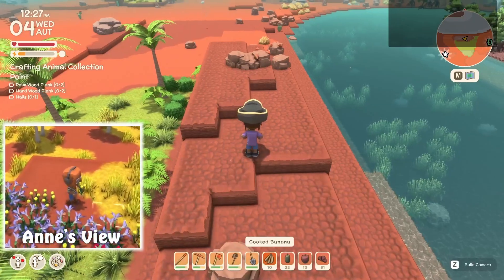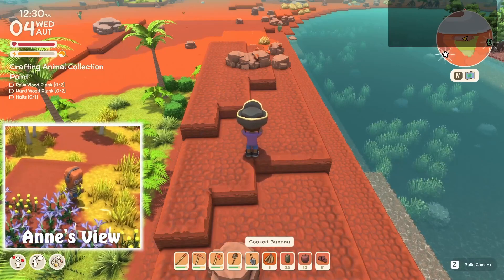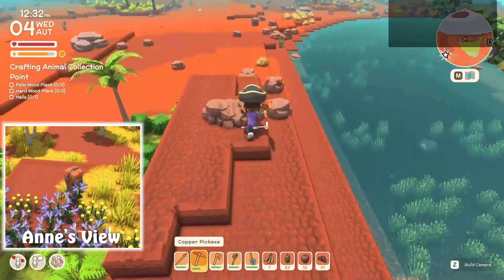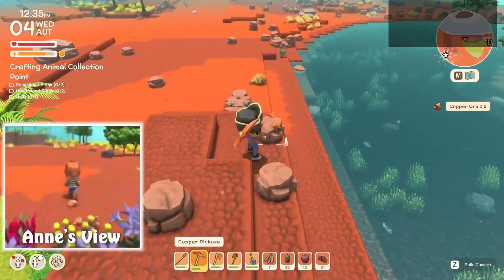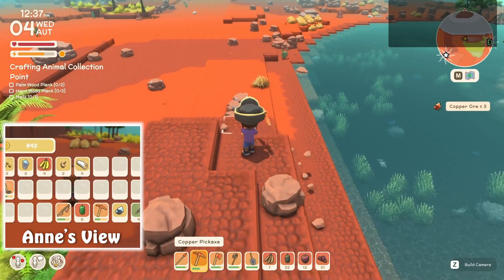Stamina. Holy cow. Three bananas, just about. While you're planting flowers, plant some bananas and quondongs and apples over here. Just make sure you leave some space in between them, because we planted those way too close.